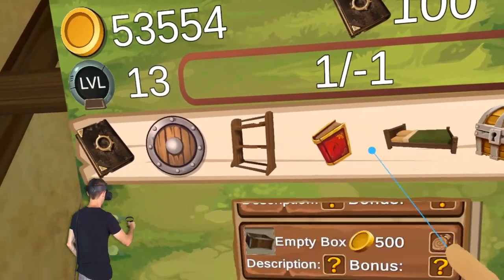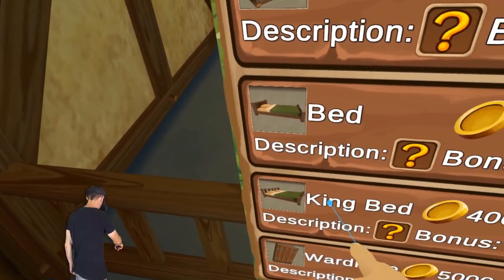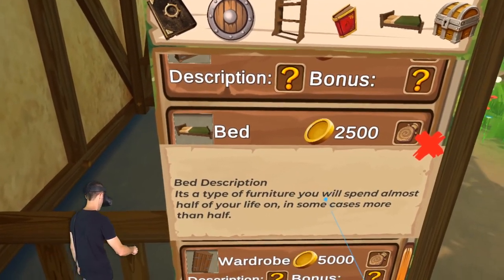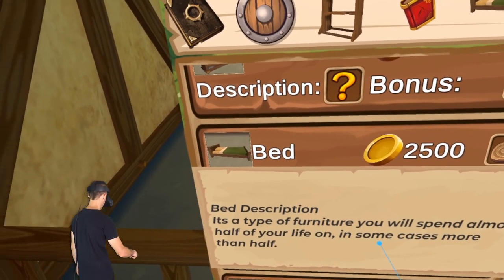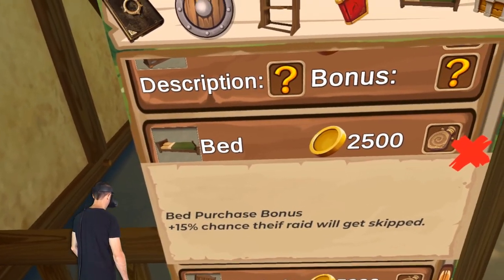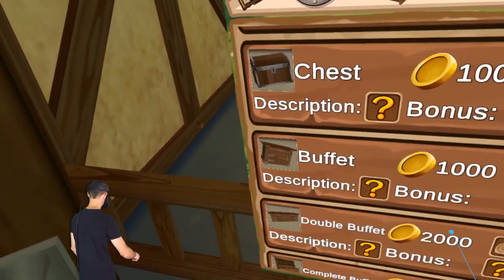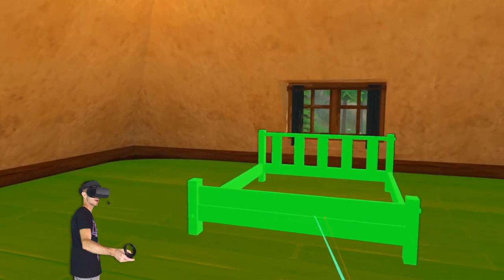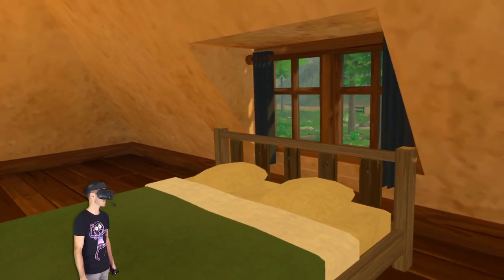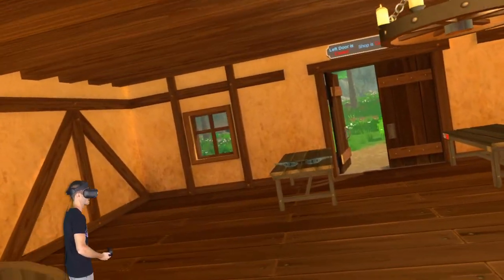So now we've got a bed area. We've got chairs, oh there's a bed or a king bed. What's the difference between those? It's a type of furniture you'll spend almost half your life on — in some cases more than half. The bonus on the small bed is 15% chance a thief raid will get skipped. I'm gonna get the king bed anyway — king bed looks better. I'll put it right in front of the window. That's prime bed real estate right there. Wow, that's a massive bed.